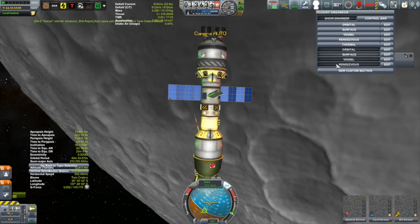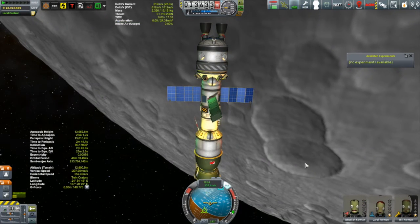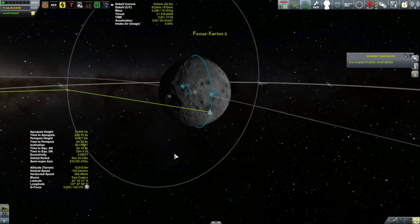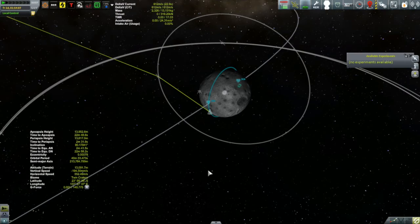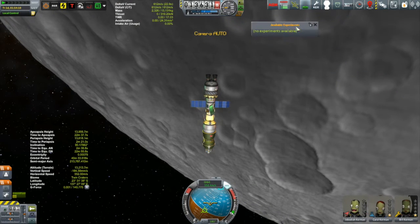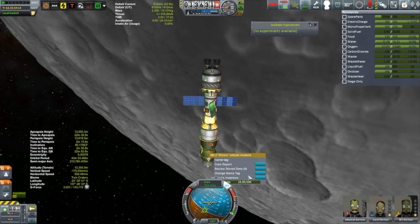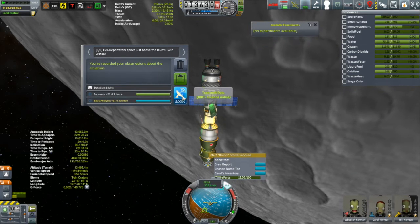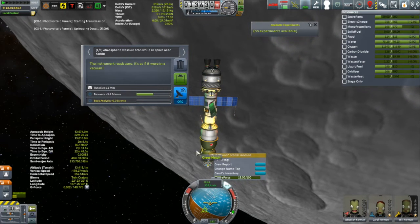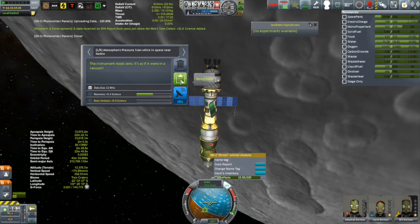Let's turn off that rendezvous indicator. I just want the surface data because that gives me what biome I'm over, which might help a little bit. Let's do some transmitting. I'm just checking to see what my communication link is like. Thanks to all those communication satellites I have around the Mun, the communication link is pretty stable. So we'll review some data and transmit — 21.6 science.